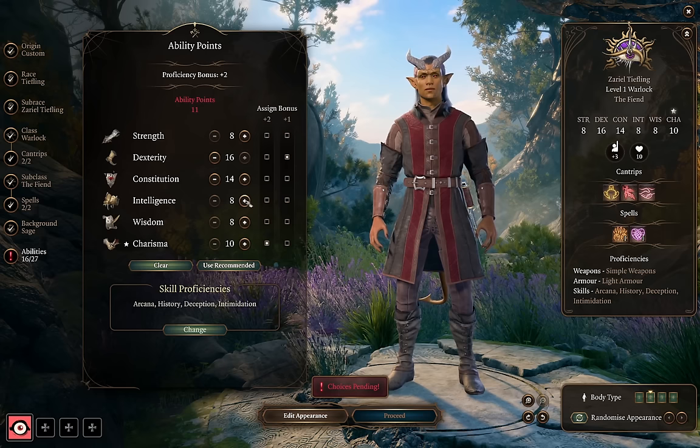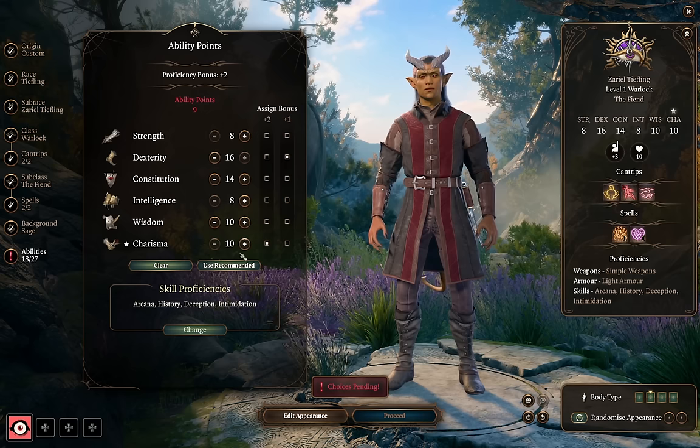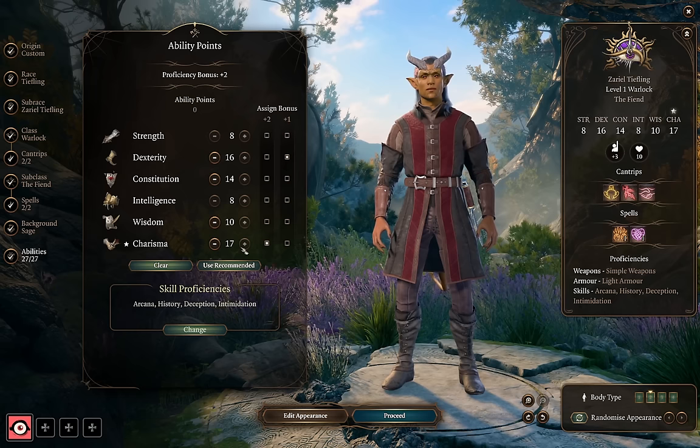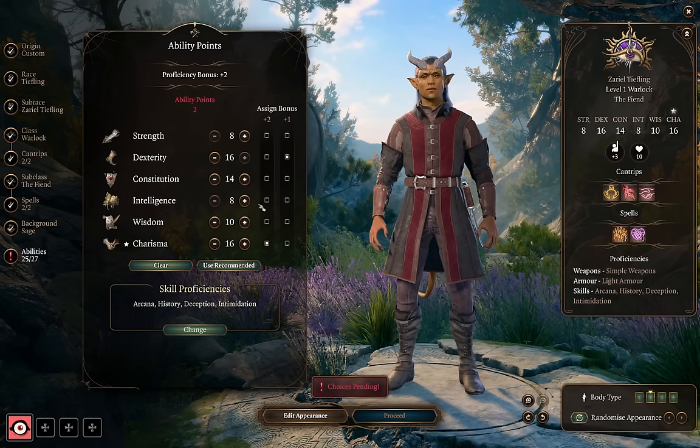You can dump Intelligence since it doesn't really affect anything aside from a few skill checks. We also don't need much Wisdom, but it's nice to have a little since it's such a common saving throw. We want to max out our Charisma — this affects all of our spell difficulty checks, melee attack rolls with Pact of the Blade, Eldritch Blast's chance to hit and damage, and our most important skill checks. I'd take 17 Charisma here, with the intention of eating a certain piece of hair, but you could also take 16 and put the final two points into Strength, Intelligence, or Wisdom.